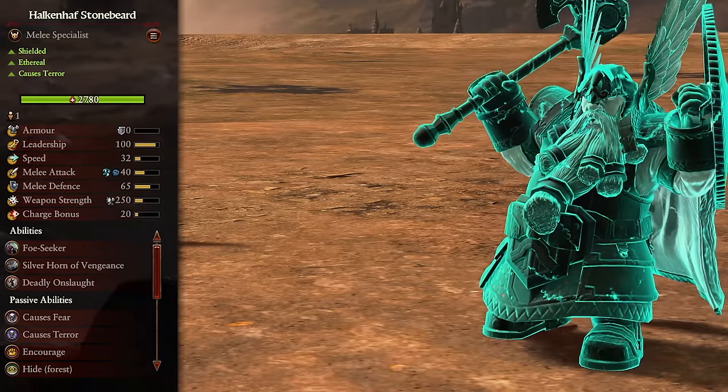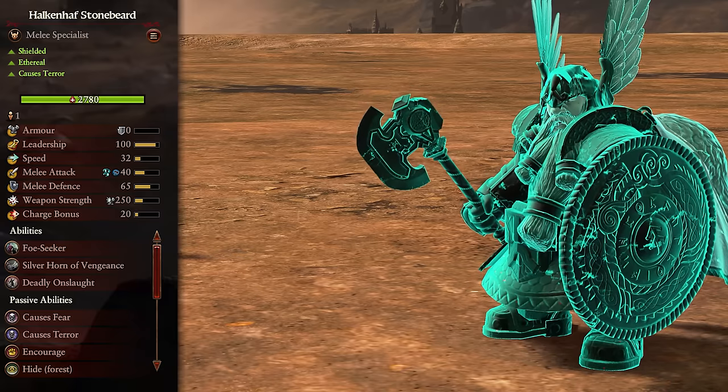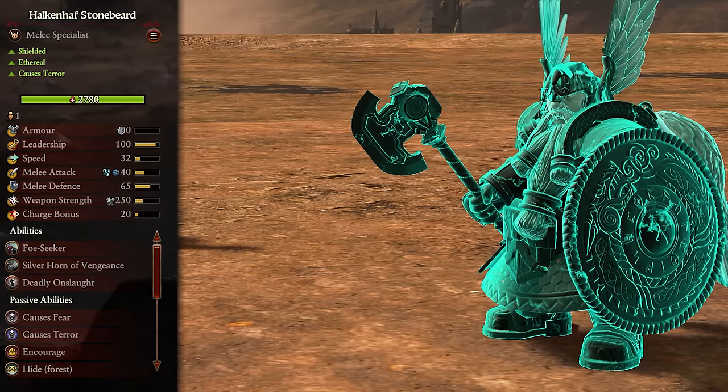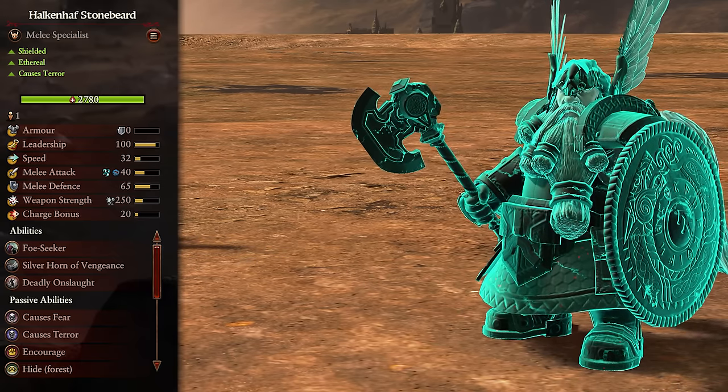Next we have Halken Half Stonebeard. He's shielded, ethereal, and causes terror. This lad functions more or less the same as King Lunn Ironhammer. Yes, they have a few minor stat changes — like Halken Half being slightly tankier — but on the whole they'll do the same job about as well as each other, so use them pretty much the same and you'll be just fine.